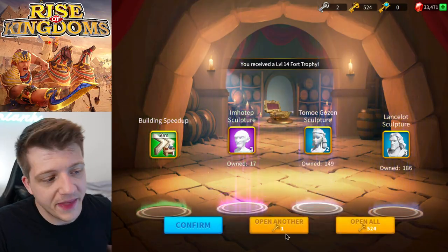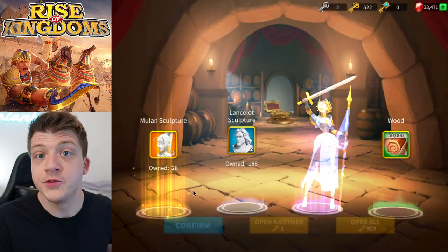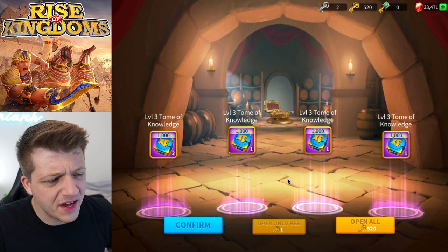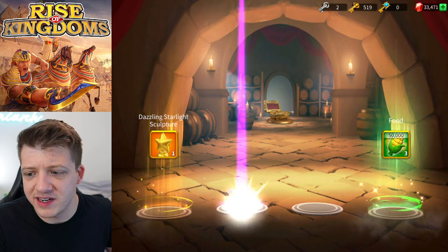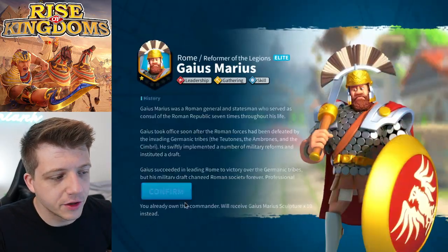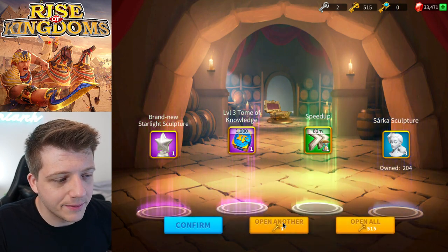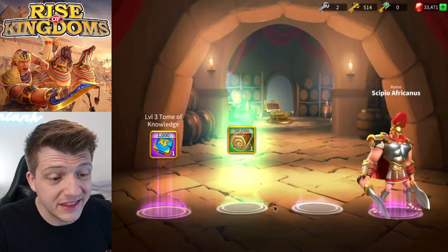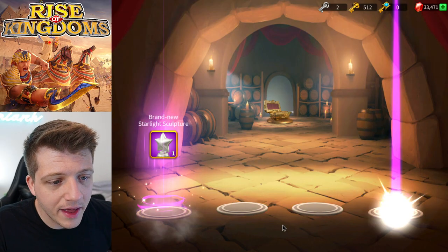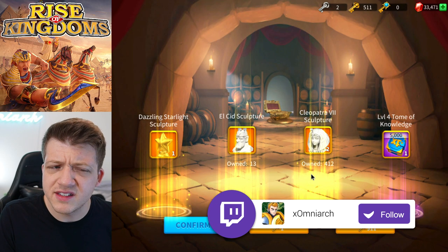There's Imhotep again. We got Mulan, Joan of Arc makes a cameo, two Ashita. We got two more Imhotep. Are we going to get any more Thutmose before we run out of these first 55? Then we'll do the mega 500-key opening — I'm stoked about that. We're getting old CPO but no one cares about old CPO. I love Mehmed, I'm pretty close to maxing him.